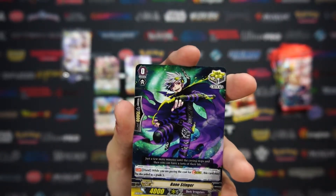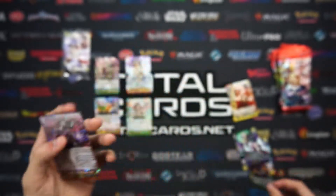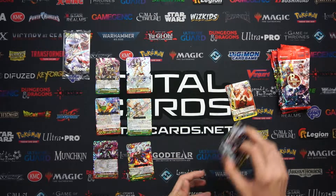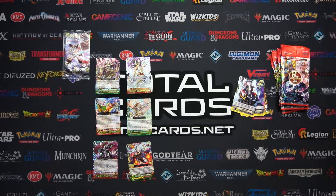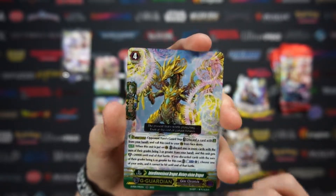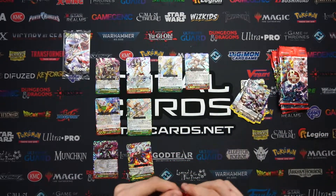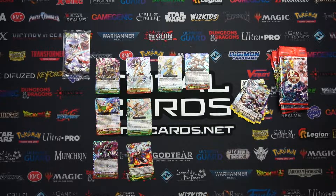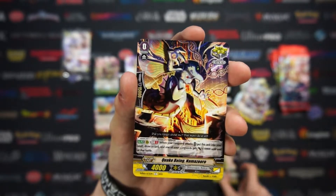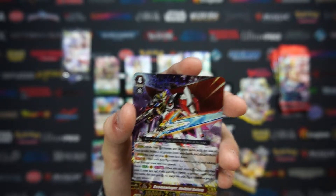If you want to pick up any of these singles or even a P-Clan Collection box for yourself, we do have them available on our website at totalcards.net, also in our gaming centre — there's lots of good Cardfight Vanguard goodness. We have got a Giant Armoured Beast and a Cosmo Winger. That's super awesome.